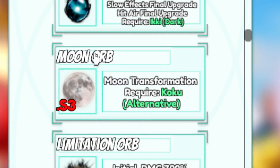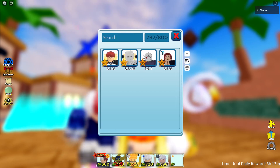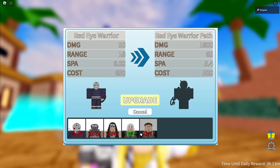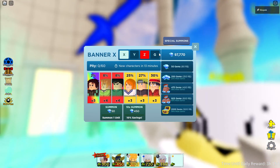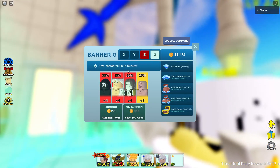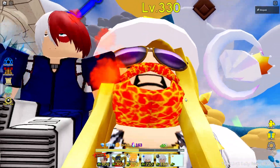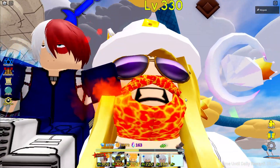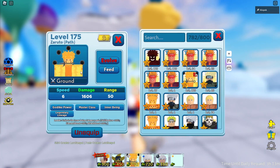One great option is the Moon Orb — it only requires a four star which you can easily get from the banner, but the Moon Orb costs a ton of gems so watch out for that. Next up, Obito is slightly harder to get. For his evolution you need several units, but you can get those from the gold banner. He is going to be doing some of the most damage in the game and you can easily get high waves with him.